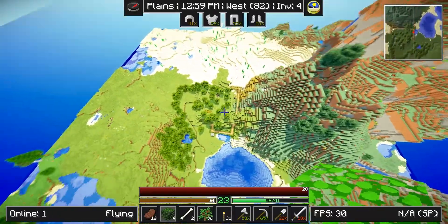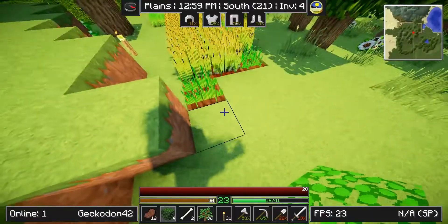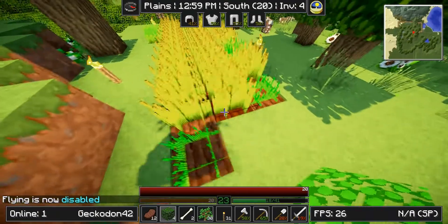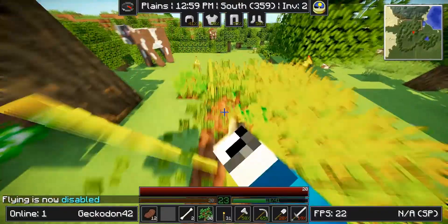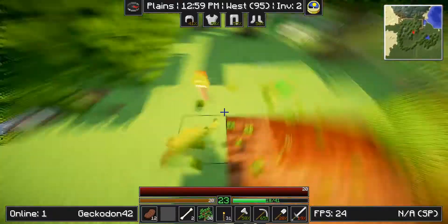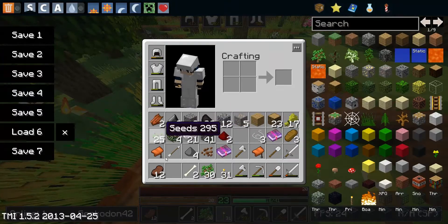This looks so, so beautiful - to me at least it does. Let's go fly. I want some wheat. Oh my god - we need like a real farm, because I hate it when that happens and I have to retill everything. This sucks. I don't know why that's being counted as wheat soil.